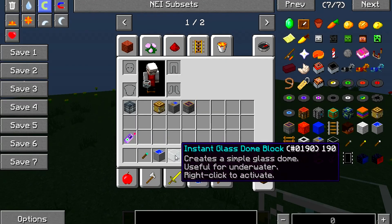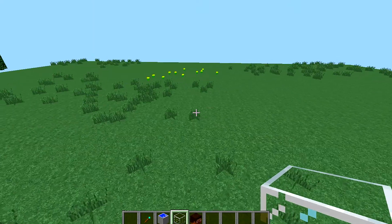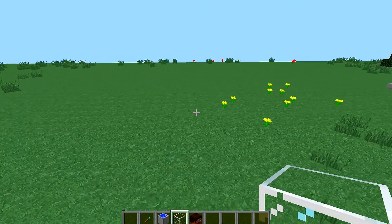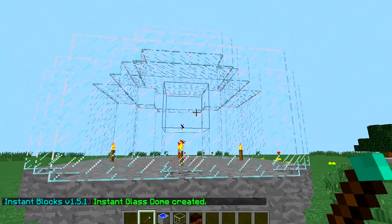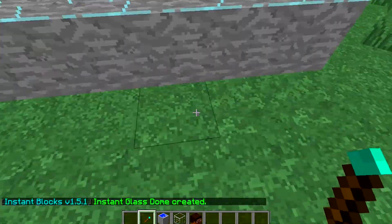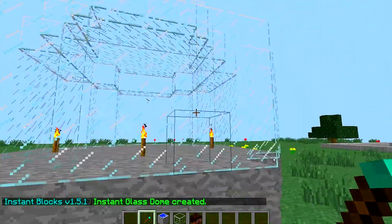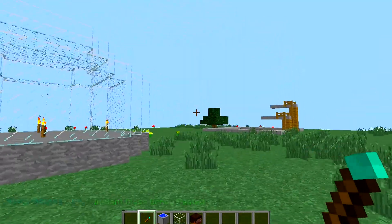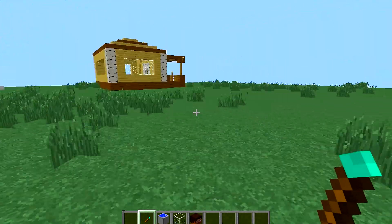The glass dome block — the crafting recipe is five pieces of glass, a torch, and three stone. This is just a glass dome, but it's pretty cool. You can put glass domes on your houses or over your pool, or wherever you like. Pretty cool.